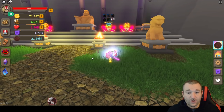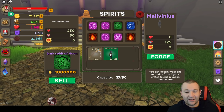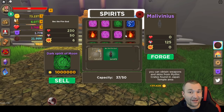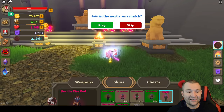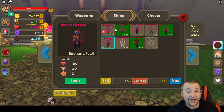Once you have the skins in your bag, pop open your spirits menu, select the one you're going to use — in this case the best green one — and it will show you what you can forge. We're starting with Beck the Fire God. I click Beck the Fire God and then click the forge button. It's going to make Malavinius, a new skin with stats. I have three Becks in the bag. Let's forge one right now. Successfully forged Malavinius! Here it is, and I still have the Becks in the bag plus the new skin.